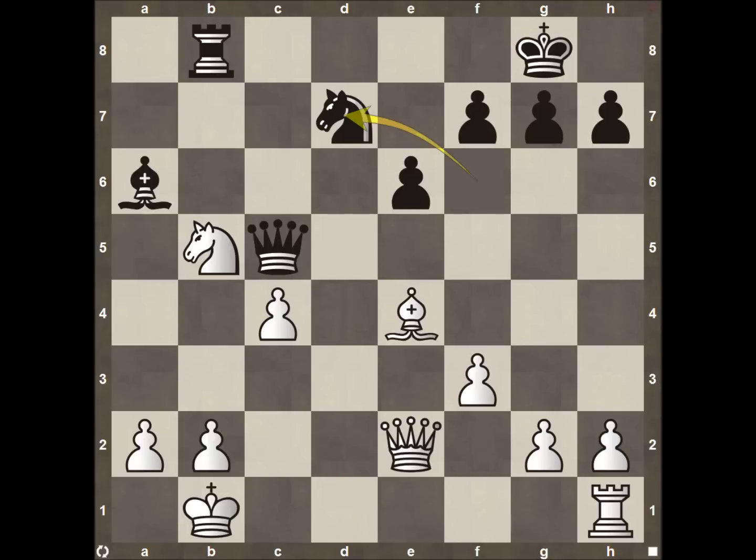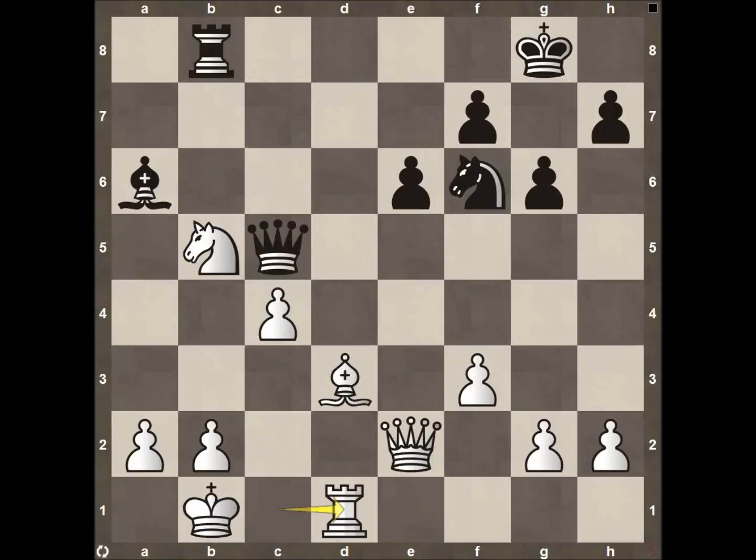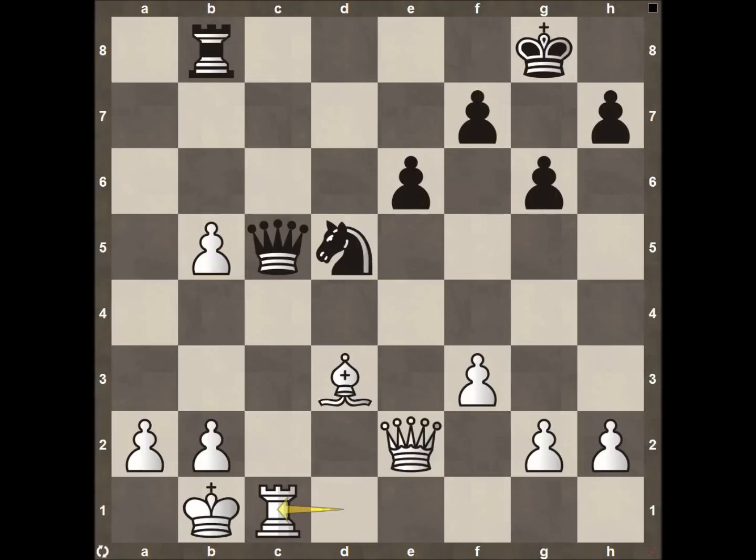Rook takes on D7 and the Knight recaptures. More material Black gets off the board, the more difficult it is for him to come back and win or even tie. The Rook swings over to C1, protecting the valuable square on C4 and preventing any crazy attack forking the Rook with the King unprotected. Knight to F6, Bishop back to D3 protecting the long diagonal. Pawn to G6, Rook over to D1 opening up the D file. Bishop takes, pawn recaptures — if Black wants to exchange more material, that's completely fine.